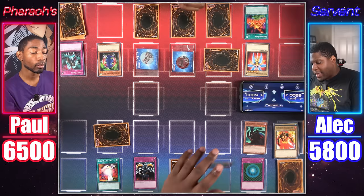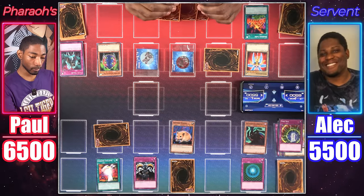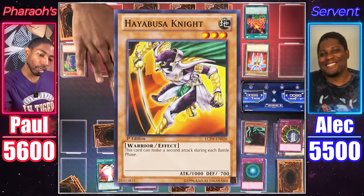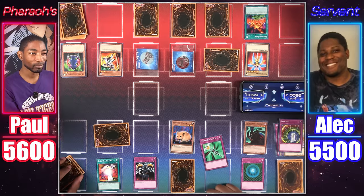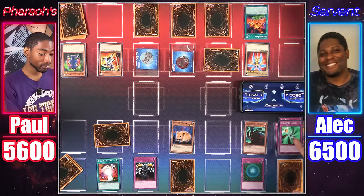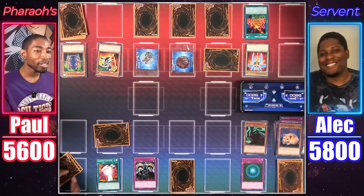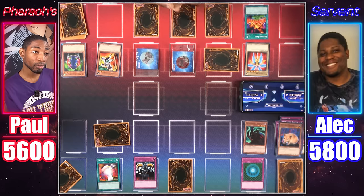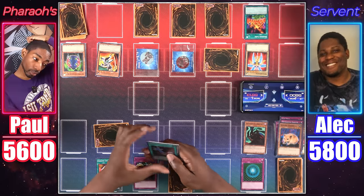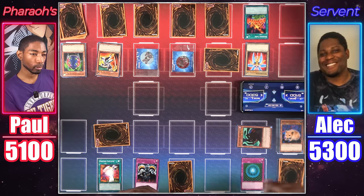Draw — take 500 damage. Activate Time Seal. Normal summon Bubonic Vermin — attack the 4-Star Ladybug. Set a card face down. Draw — standby phase, take 500. Normal summon Hayabusa Knight, attack Bubonic Vermin. I activate Enchanted Javelin and gain 1,000. You gain 1,000 but the battle still happens — you take 100, then 300 from Vermin. You get your card back from Light Force Sword. Standby phase — take 500. Set a monster face down and end my turn. Take 500, end phase, Bubonic Vermin discarded — take 300.